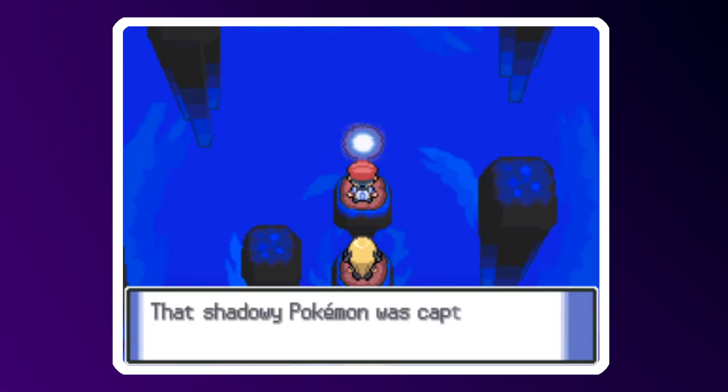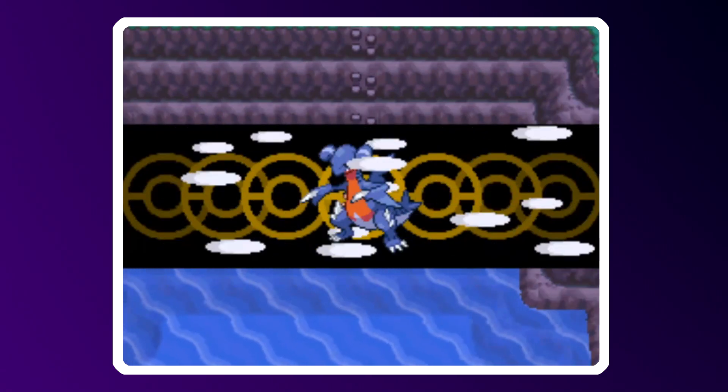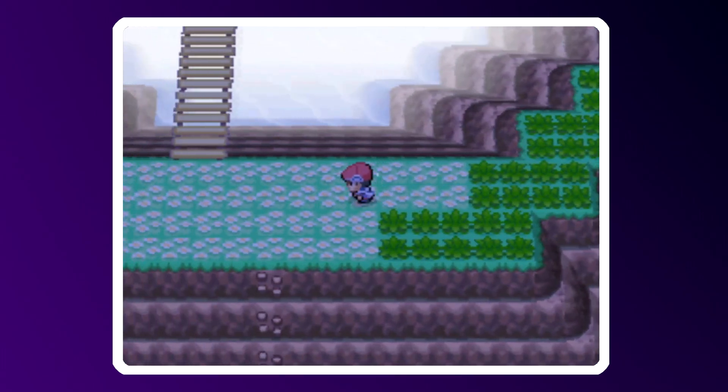Cynthia and I have one final interaction with Cyrus where he rages at his failure to make the world without spirit that he so desired, and we emerge triumphant in the Sendoff Spring. I really like this place — it's just so peaceful and upbeat, which is a refreshing and rewarding change of atmosphere after a pretty tense segment of the story. But it also brings back some bad memories. So when I first played through this game, I found a wild Vespiquen in this area, and it had this weird sparkle animation play when it appeared. I had a feeling it was something kind of special, so I tried to catch it, but after a few balls it just refused to get caught, so I gave up and ran from it. All these years later, I now realize that that was a shiny Pokémon, which are extremely rare and generally incredibly exciting to encounter. I willingly ran from a shiny Pokémon.